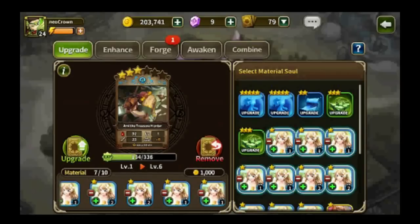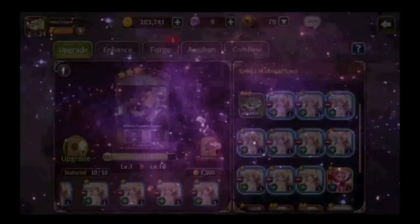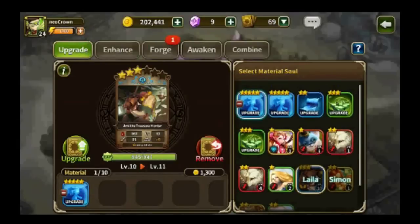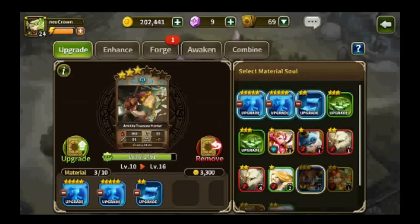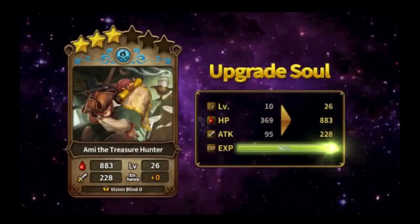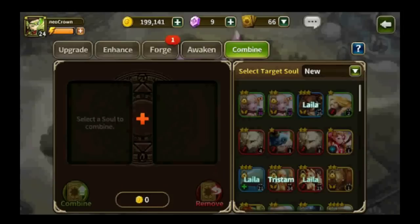Now let's upgrade this soul. At early levels I use other souls to sacrifice and bring it up to scratch, then use the upgrade materials. It's now at a decent level to be bound to my Lila.